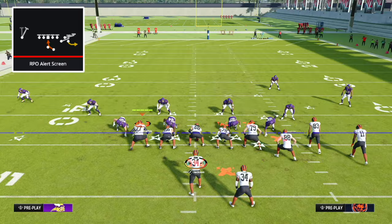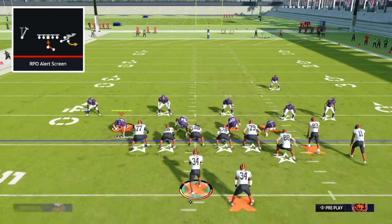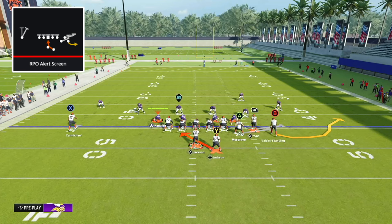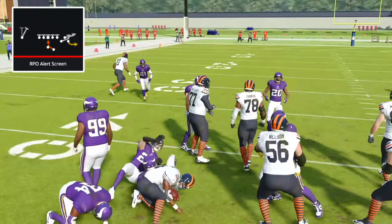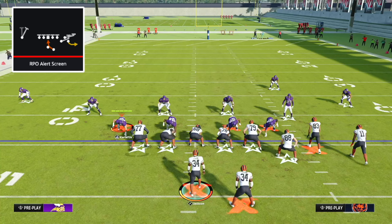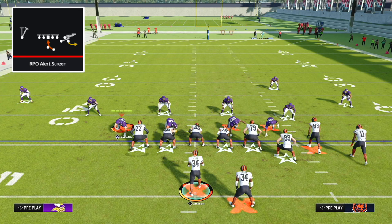Man defense can also do a decent job of defending this — some man defenses will, some won't. You need to get the read down: you're reading that outside corner. If they come down and play the B receiver, don't press anything — hand it off to the running back. It's still a solid inside zone, but you're going to force your opponent to account for this on every single snap, causing them to play specific styles of defense that we can then attack for big plays and yards.